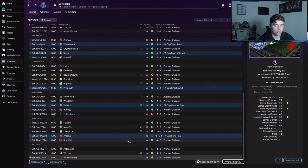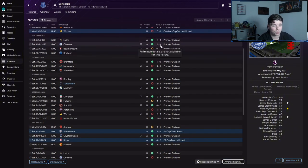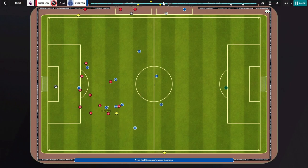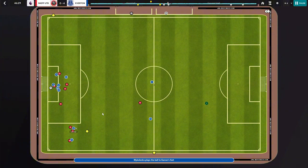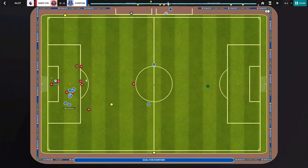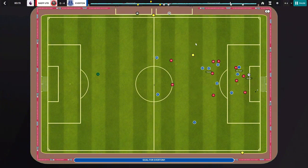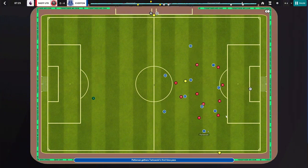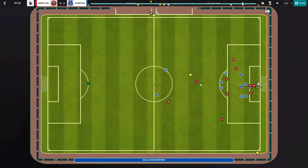Everton even made the FA Cup semi-final, going out on penalties to Arsenal. They had fantastic results: 1-0 at Anfield, beating Newcastle 4-0 at home, 3-1 at Old Trafford, did the double over Liverpool winning 2-1, beat Man City at the Etihad 2-1, and beat Chelsea 6-1 at Stamford Bridge. The patterns of play are similar — wingers picking it up, with lots of support from midfielders attacking in numbers, and Calvert-Lewin putting it away 4-0 to end the game.